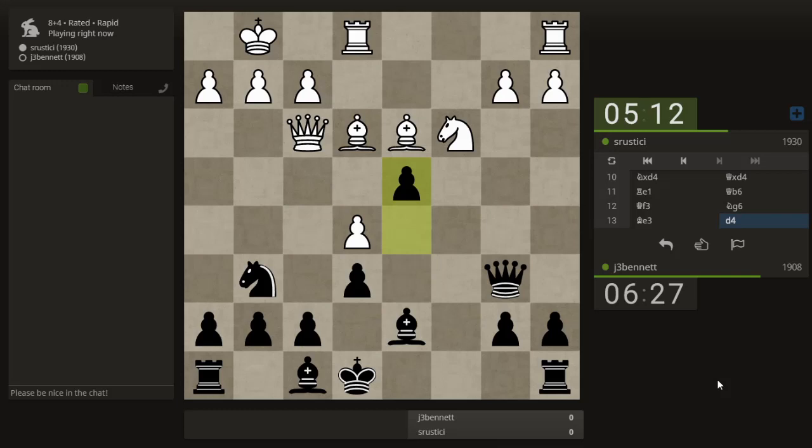Maybe he just overlooked that — sometimes you think too hard for too long and you overlook the obvious. Sometimes in a fork like this the bishop can drop back and maintain the pin, and then you don't really get the benefits of the fork. But this is not one of those cases — the bishop can't retreat and I'll just take one of those two pieces.